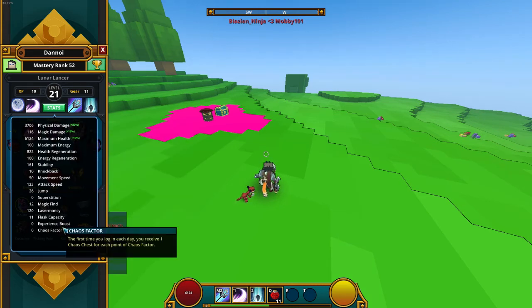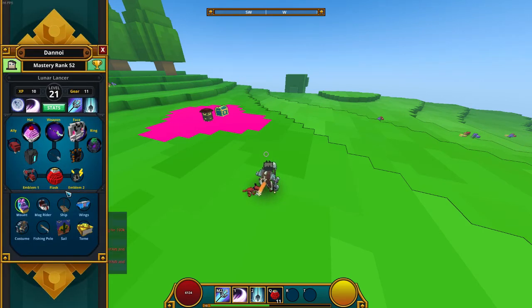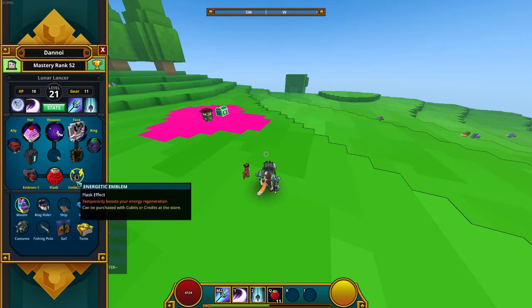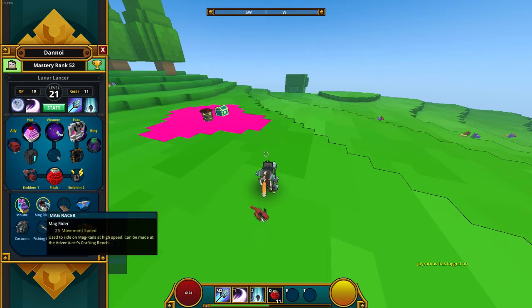Here are the full character stats if you guys want to know. For emblems, I have the Berserker Emblem, which basically sends you into a steroid boost — it boosts your movement speed and attack speed. Next I have the Elision Jug, which is a staple for pretty much every class out there. Then there's the Energetic Emblem, also a staple, which boosts your energy regeneration.